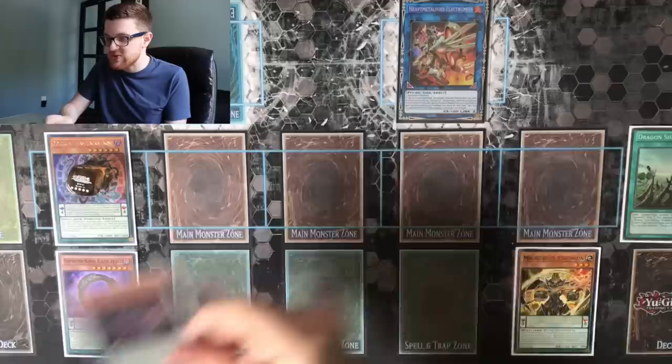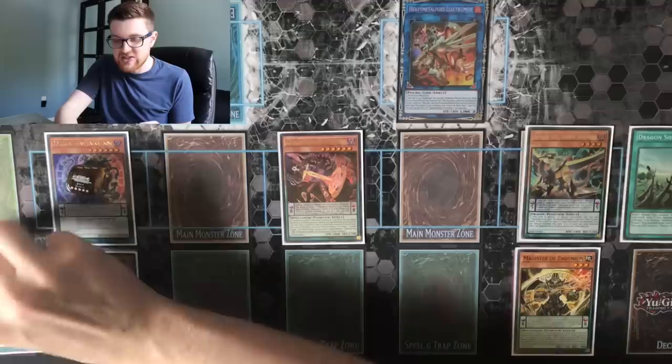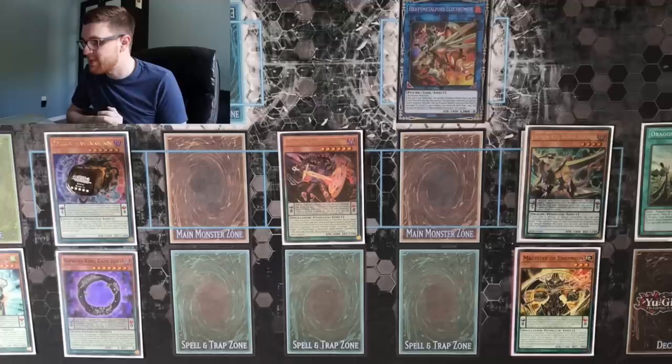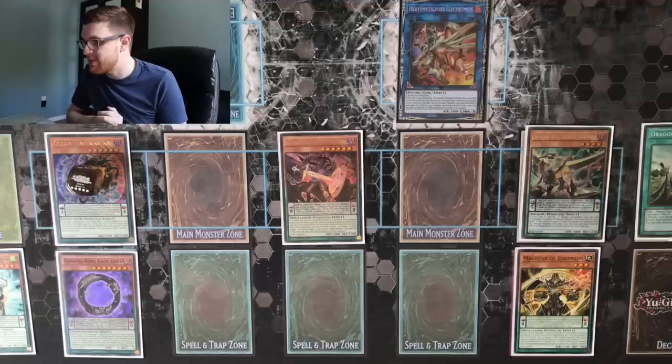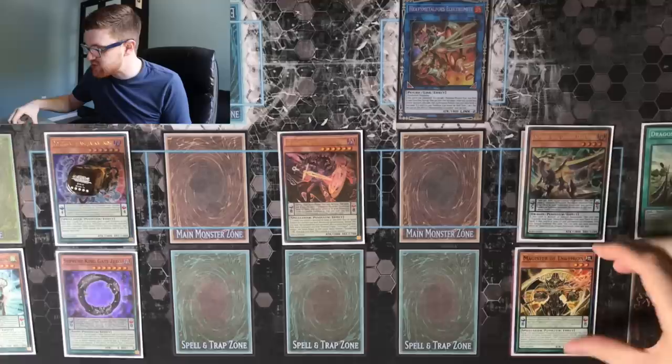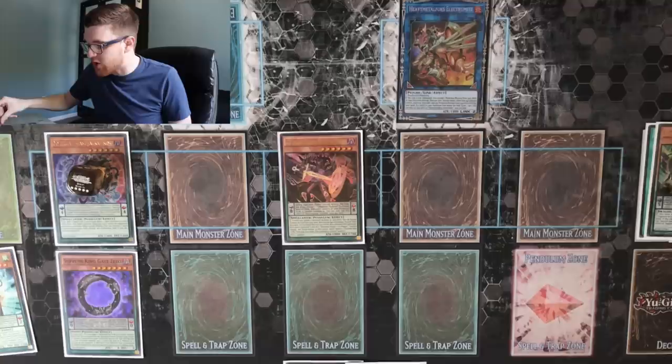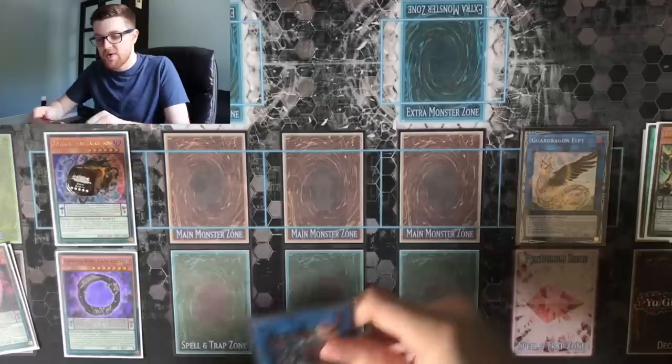Before we do that, we're actually going to Pendulum Summon. So we're going to go ahead and Pendulum Summon out the Chronograph Sorcerer as well as the Darkworm. We can't summon Servant because it was already Special Summoned once this turn, and now we've completed our Pendulum Summon. But that's all we need because now we're pretty much set up for our full combo. So we can go ahead and use the effect of our Electromite, pop our Magister of Endymion — we're going to add Magister back to our hand in this case, and we would draw a card. And again, we can just do our full combo at this point. So we can go ahead and link off our Darkworm for a copy of Guard Dragon Elpy, and link off the Electromite plus whatever else we summoned off our Pendulum Summon to go ahead and summon a copy of Triple Burst Dragon.